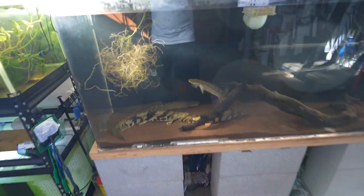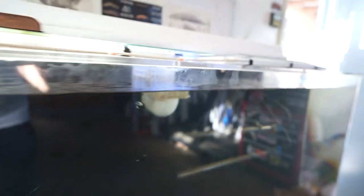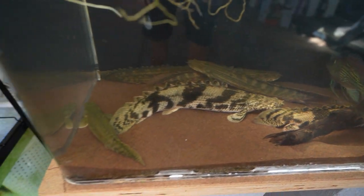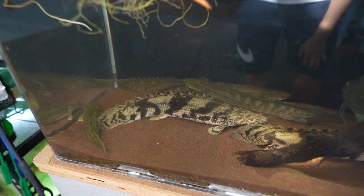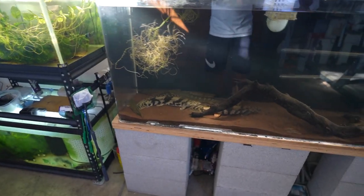Before we start messing with the tank, let me show you guys how these Bashirs chill. Usually when I'm coming home, this is how they chill — that's why you always keep a little gap here. They don't really chill underneath this wood right here. They just kind of congregate on the left side and this whole side is empty. I think that's why a lot of people can fit so many Bashirs in one tank, because they kind of just hang up with themselves in one corner.